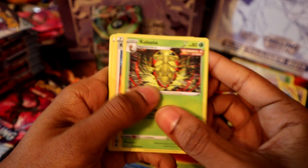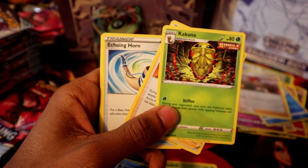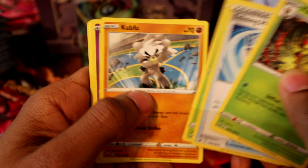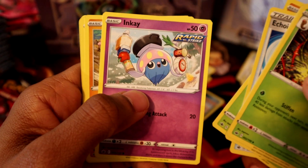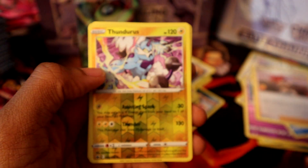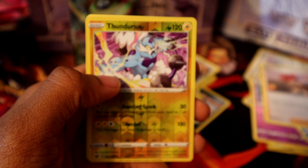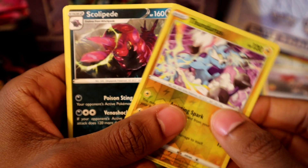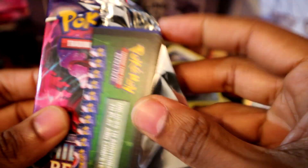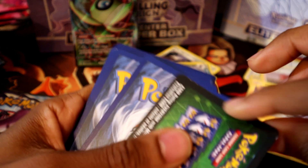Kakuna, Karen's Conviction, Karen's Conviction, Eerie Horn, Kubfu, Funsweet, Inkay, Piloswine, Spore Bunny, nice — we got a Thundurus! Reverse holo Skull and Scolipede.